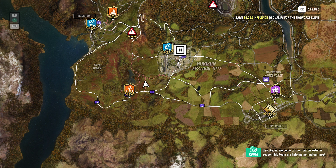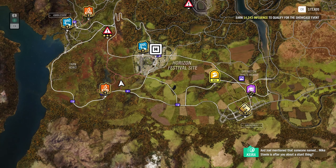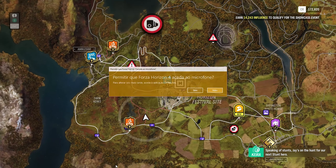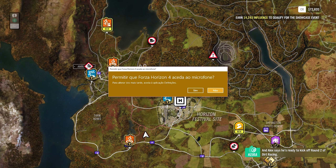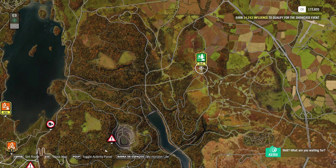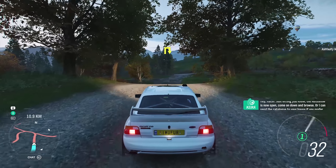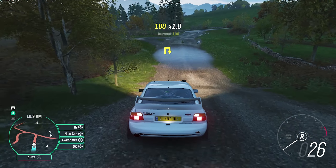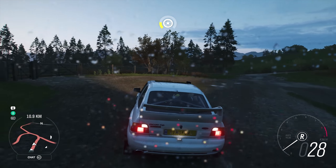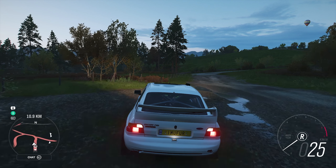Welcome to the Horizon Autumn season. My team are helping me find our most influential rookie to compete in the next showcase. Beck tells me you're in round two of the road racing series. And Joel mentioned that someone named Mike Steele is after you about his stunt thing. He's really excited to get going on the cross-country series. Just letting you know, the auto show is now open — come on down and browse. There are people now, eh? That's cool. We are officially in online mode.